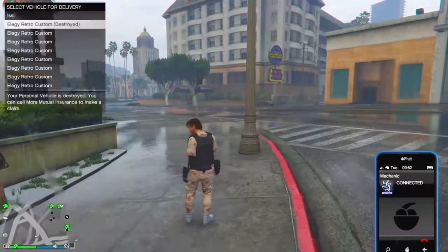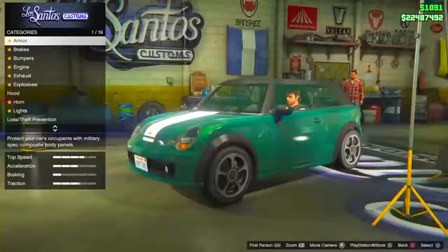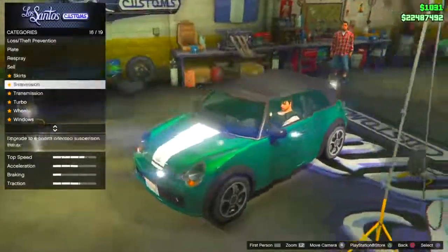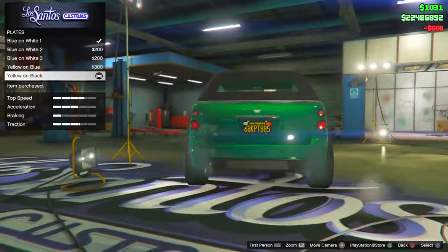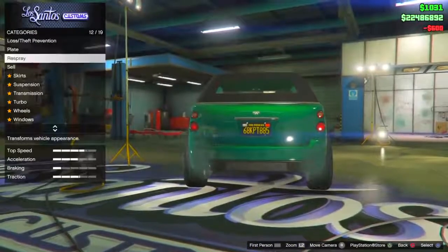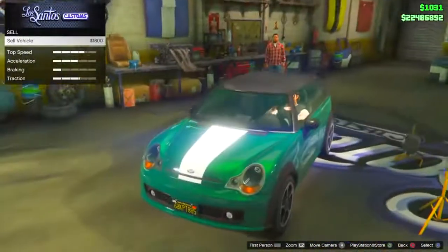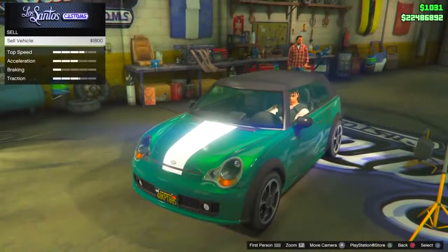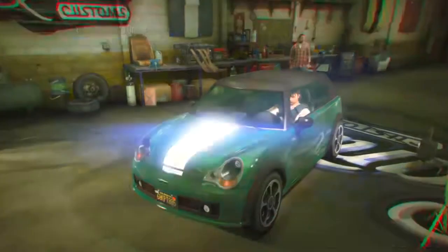After your mechanic delivers it, go over to Los Santos Customs and enter with the car. Inside Los Santos Customs, go all the way down to plates and change the color on the plate. From here, go down to sell, click on sell vehicle, and once it asks if you're sure you want to sell, press options.